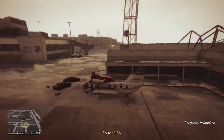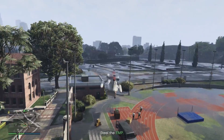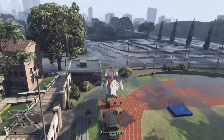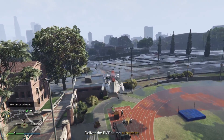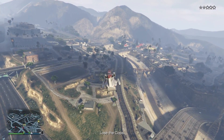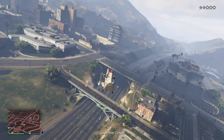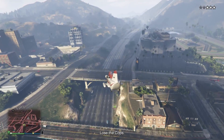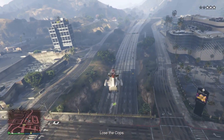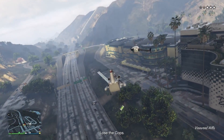For the EMP setup you have to steal a cargo bob from LSIA and then pick up the EMP at the university. This is really annoying because the EMP is fairly small and picking up things with the cargo bob is clunkier than it needs to be. But the worst part is losing the cops — there are helicopters following you and the cargo bob is literally a post-op van in the air in terms of speed. Luckily you can use the trick from a previous episode: if you accept a heist invite it'll take the cops off instantly.